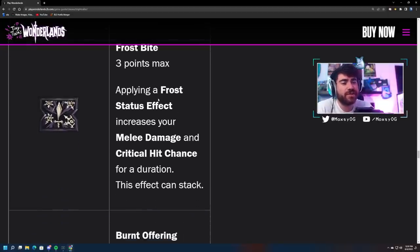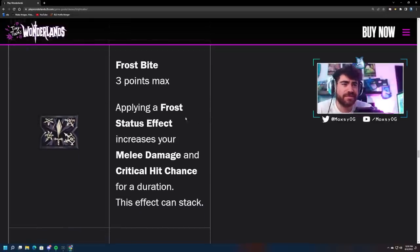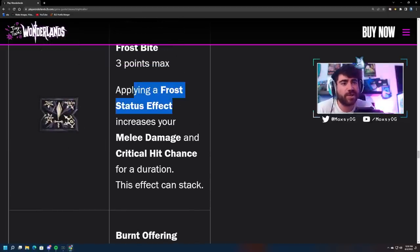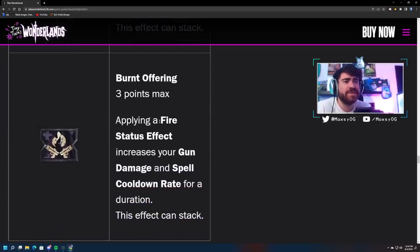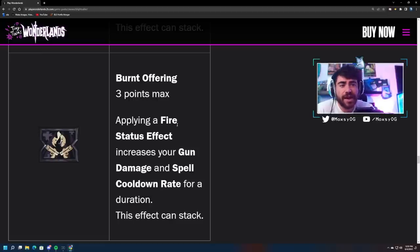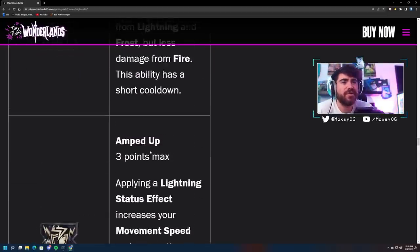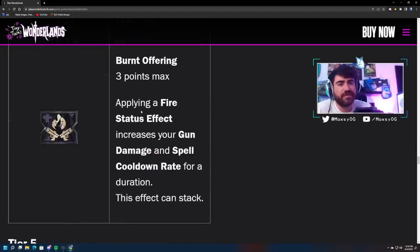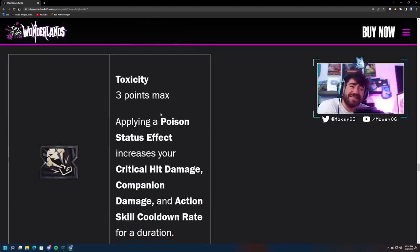So you've got a bunch of status effect bonuses: applying a dark magic status effect, applying non-status effect poison for the water nova, and lightning giving you movement speed and ward regen. Frostbite: applying a frost status effect increases your melee damage and critical hit chance, duration can stack — that works great with frost since it's the melee element and you get more damage against frozen enemies. Burnt Offering: applying a fire status effect increases your gun damage and spell cooldown rate for a duration — really good, benefits just about any build.